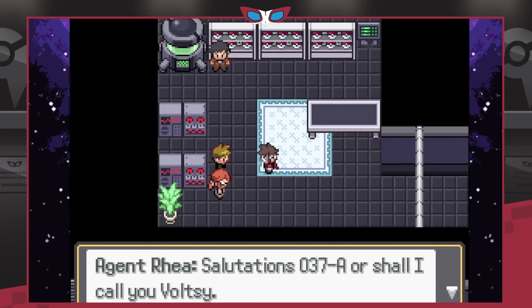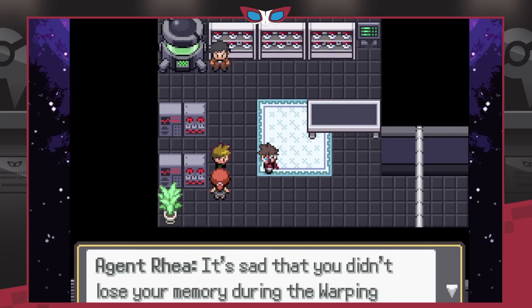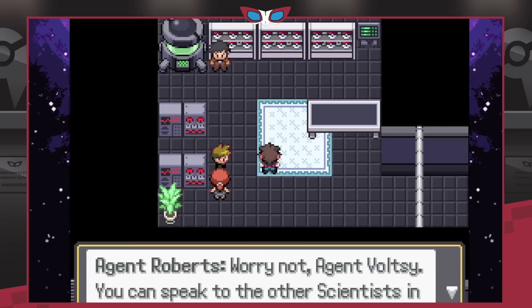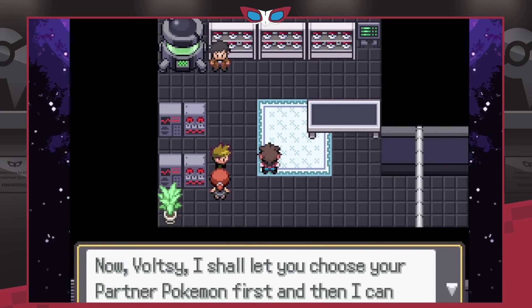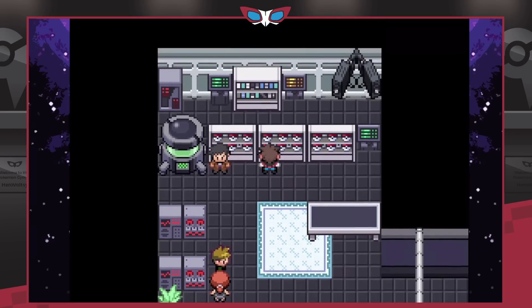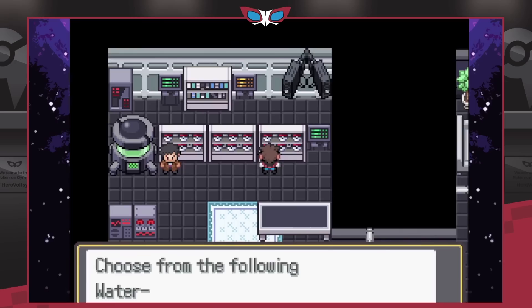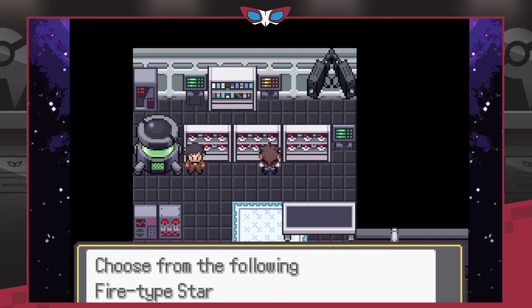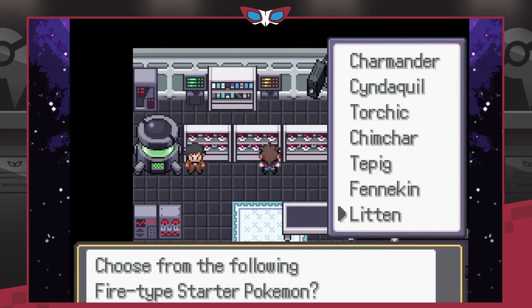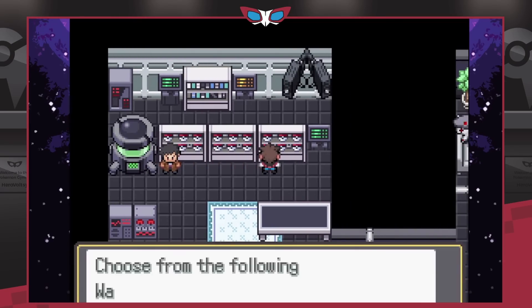Basically you're a secret agent sent from the future to the 21st century to find the soul keepers, who have soul stones linked to legendary and mythical Pokemon. Things don't always go to plan. The game also has regional Pokemon — one of the first you encounter is an electric Chimchar that looks fantastic — and so many custom megas, like a Mega Serperior and a Mega Infernape sitting in a cloud, which looks amazing.